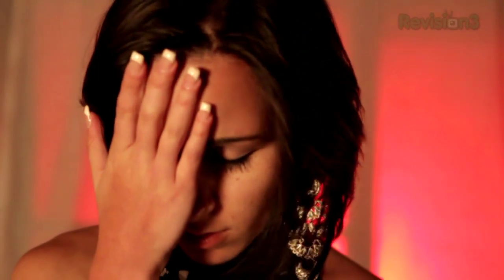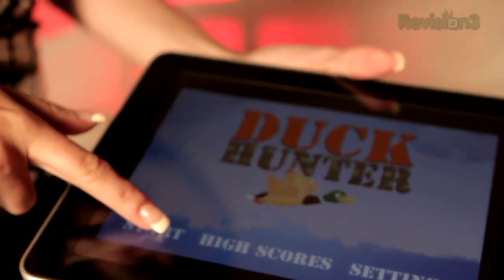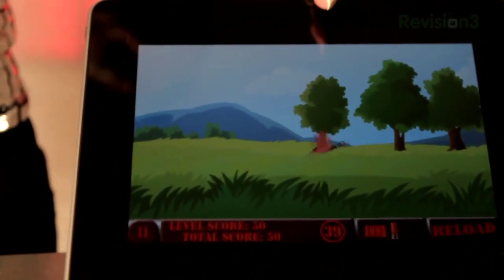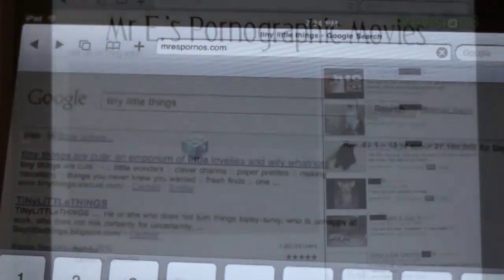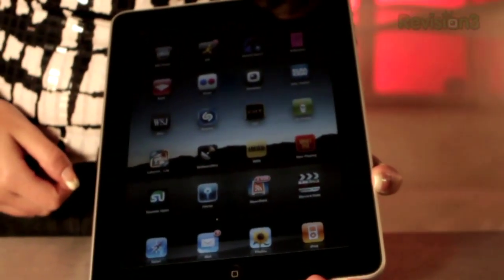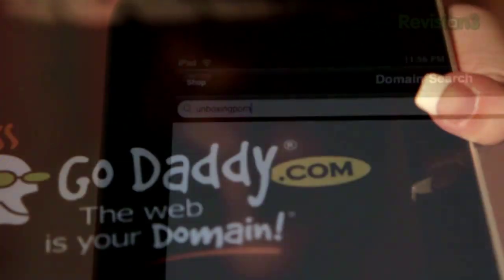Whether it's an iPad or a giant iPod, it doesn't have a camera, won't multitask, and won't play Flash content. But this gadget is so sexy and made by Apple — and if Apple says I don't need certain things, I'm okay with that. Let's fire up that GoDaddy app — I need to register unboxingporn.com. GoDaddy offers the ironclad protection of a secure SSL certificate, like a web prophylactic. Use the code REV8 for 10% off any order, and visit revision3.com/GoDaddy for a secret list of GoDaddy deals from Revision 3.